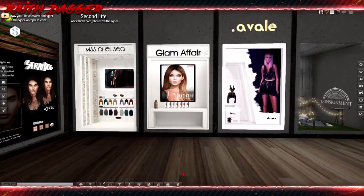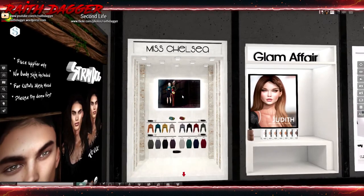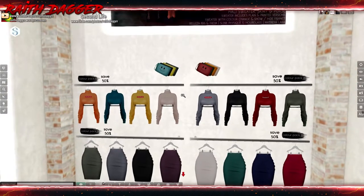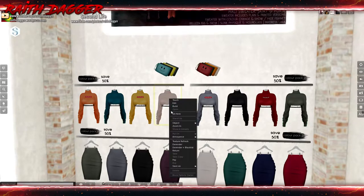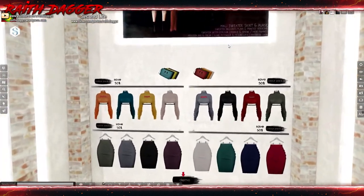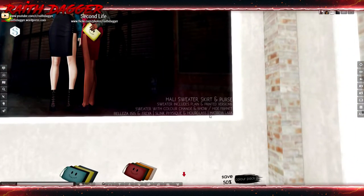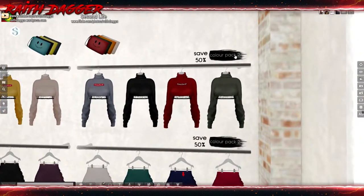We've still got another wall - Miss Chelsea. A sweater and tube skirt thing for Belleza, Isis, Freya, Slink Hourglass, Physique and Maitreya Laura. Save 50% when you buy the color packs.